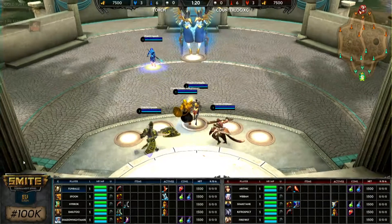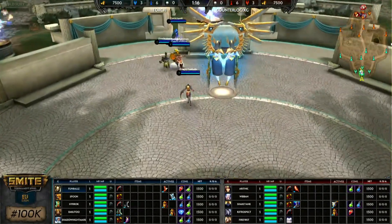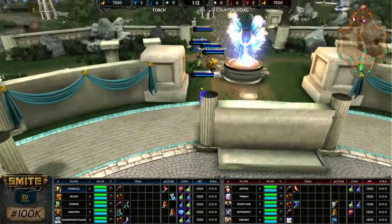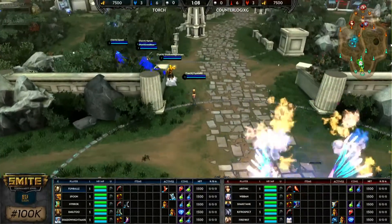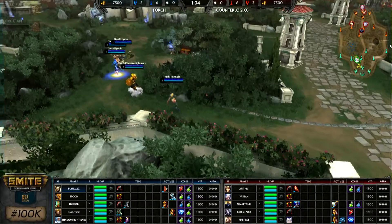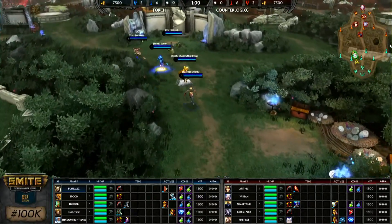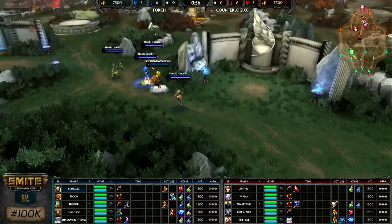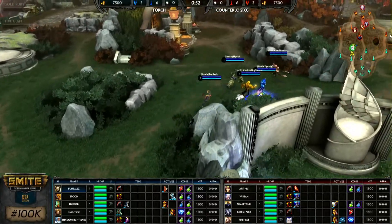Hey everyone, and welcome to the first round of elimination for today's Path to 100K, fourth week of competition. We're watching Torch up against Counterlogix. We're underway here to discover who's playing what. We've got Torch with Fun Ball Z on AMC, Spoo playing Ra, High Rock playing Chalk, Emily Tu on Sun Wukong, and Shadow Nightmare on Zeus.